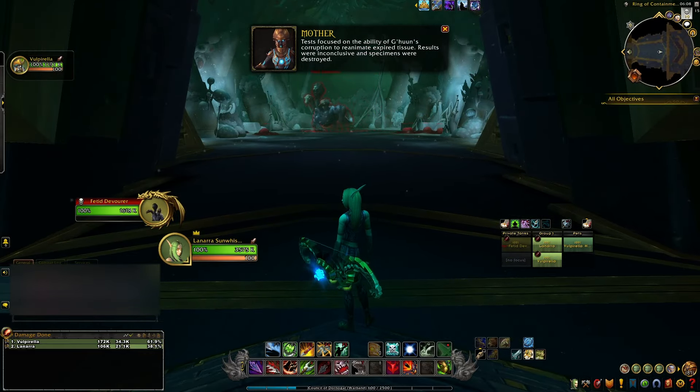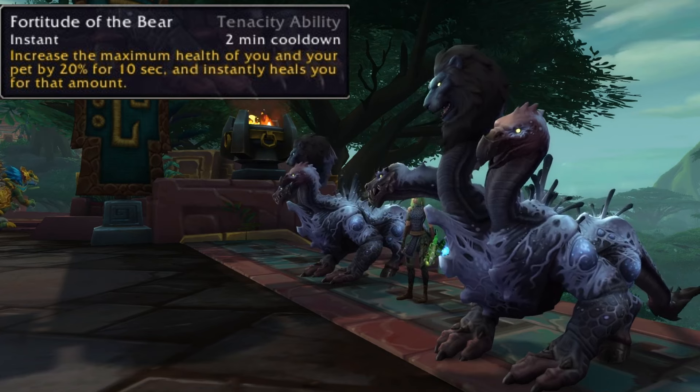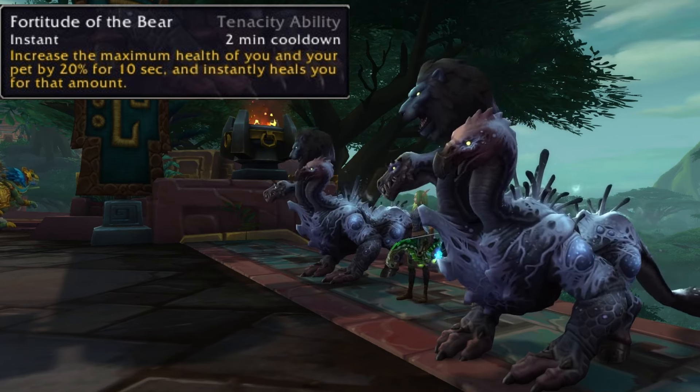Mortal Wounds grievously wounds the target, reducing the effectiveness of any healing received for 10 seconds. Next you have the Tenacity passive, Endurance Training: you and your pet gain 5% increased maximum health. Next you have Fortitude of the Bear: a Tenacity ability, instant, with a two-minute cooldown. It increases the maximum health of you and your pet by 20% for 10 seconds and instantly heals you for that amount.